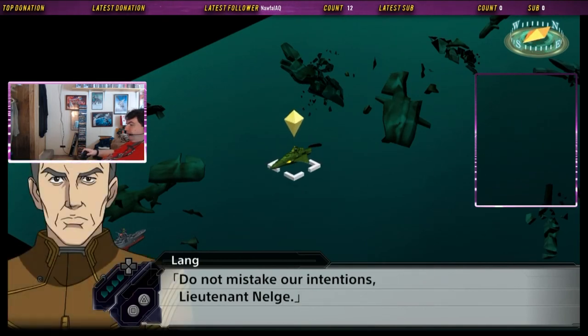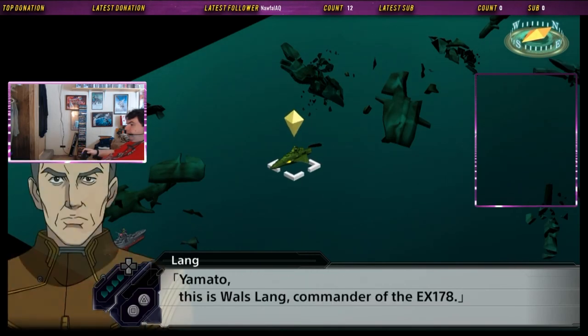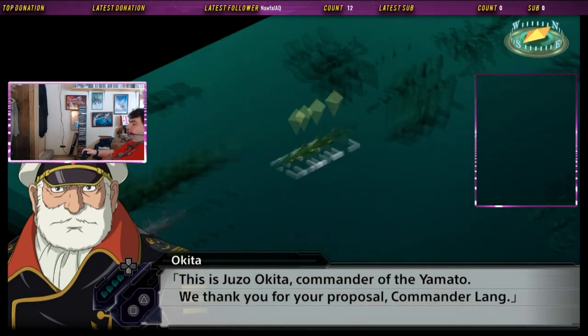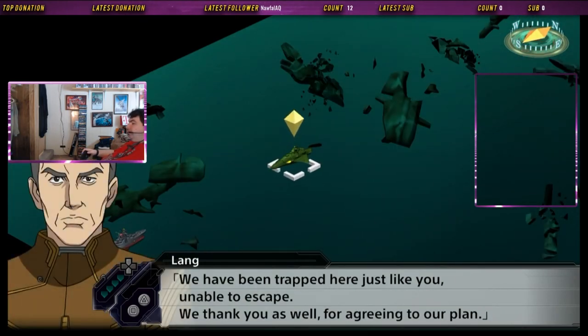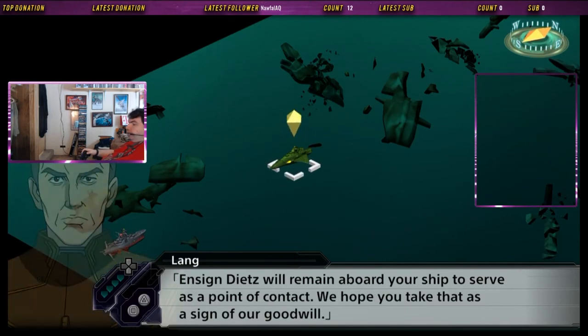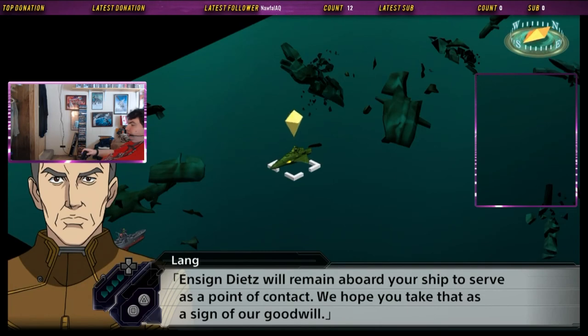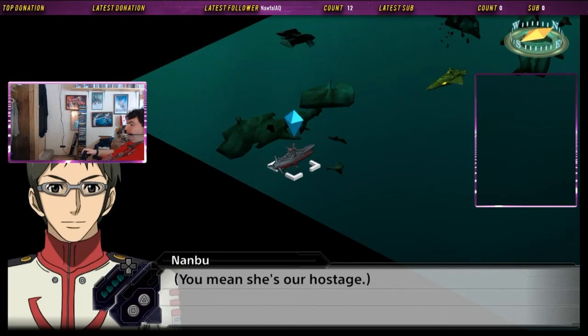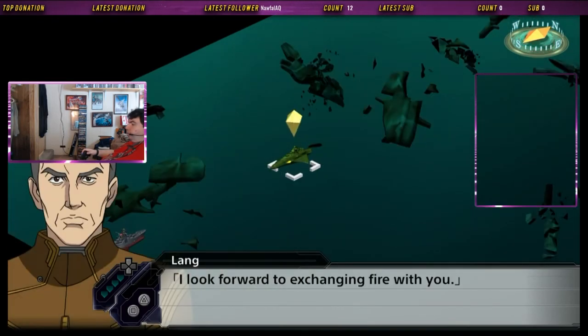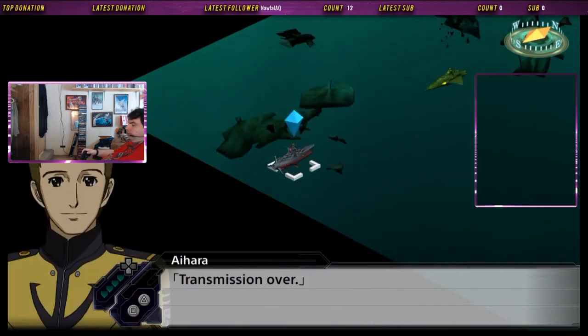Do not mistake our intentions, Lieutenant Nelsch. Yamato, this is Walz Lang, Commander of the EX-178. This is Juzo Okida, Commander of Yamato. We thank you for your proposal, Commander Lang. We've been trapped here just like you, unable to escape. We thank you as well for agreeing to our plan. I shouldn't be surprised that second-class citizens are friendly with our mysterious species. Someone will remain aboard your ship to serve as a point of contact — take that as a sign of our good will. Transmission ends.